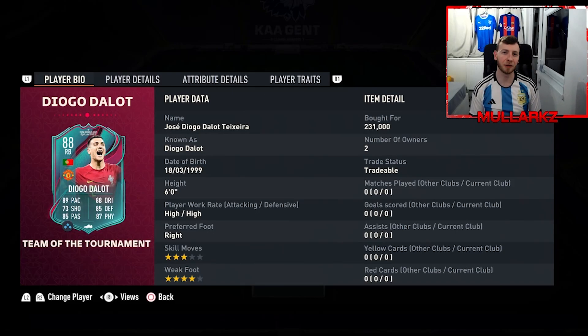Diego Dalot has been given a World Cup Team in the Tournament card and today we're going to see if it's worth getting in your team. He has cost 231k.